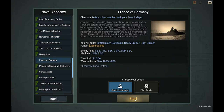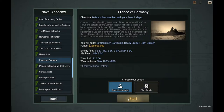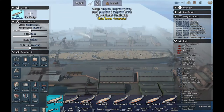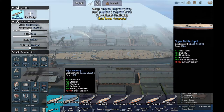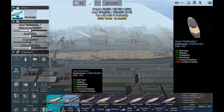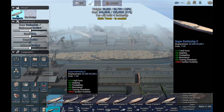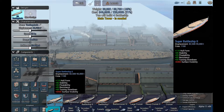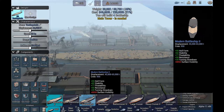The fleet will be escorted by six modern destroyers. We can build three battle cruisers, three heavy cruisers - we can even build light cruisers. That would be nuts. Great hull form on the Super too - much better floatability, a little bit better resistance, and turning slowdown is much better.